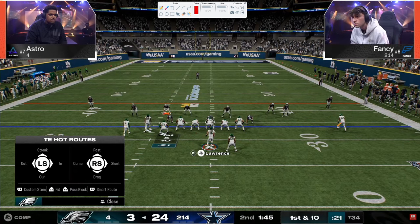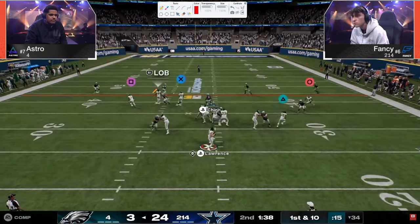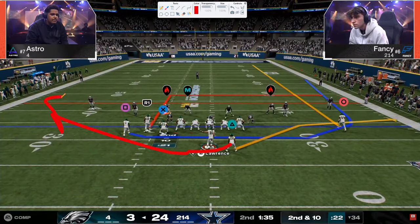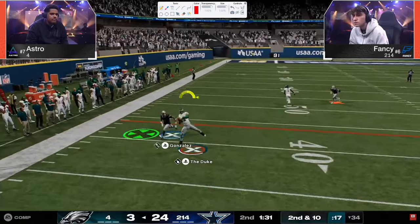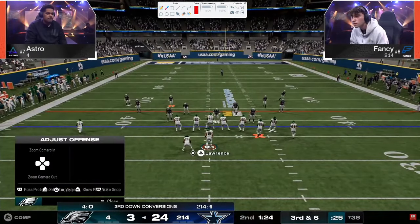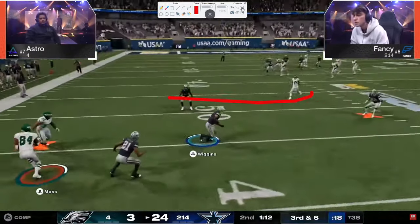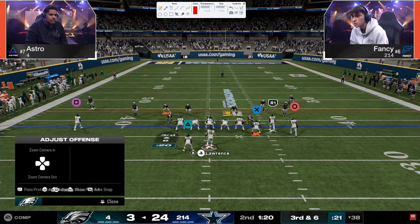Astro does start to kind of figure this out as we go through this — and that's important to showcase as a potential solution. What he starts doing a lot of is this backside drag. He threw right at it. You just see the gears turning in his head. That's a soft squat every time. You got to audible to Bunch Strong, put this guy on a flat, at least put some stress over there. I don't know why he's staying in Bunch so much. Atlanta doesn't have Bunch Strong — that's a big negative for Atlanta.